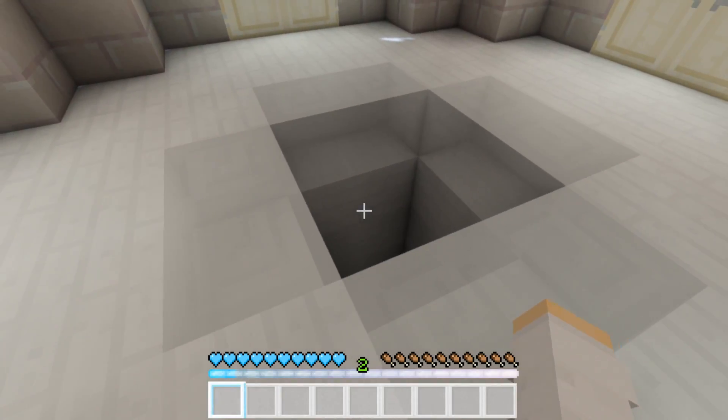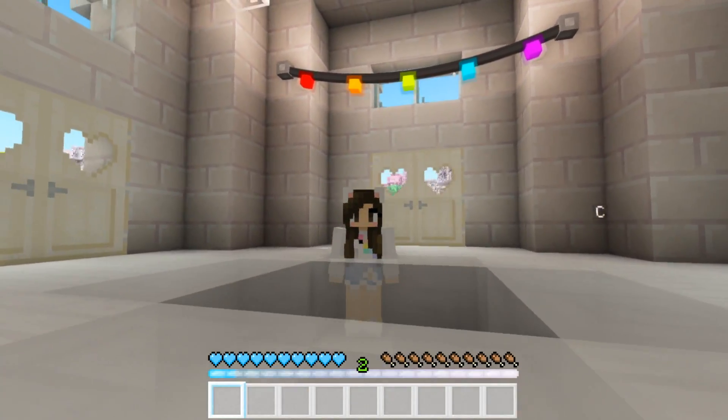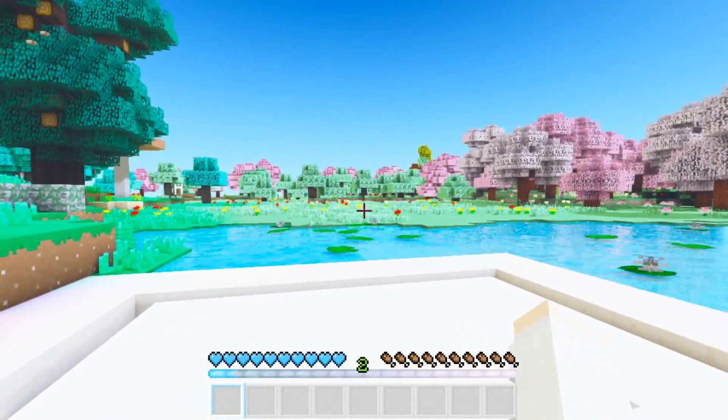If you're wondering how you get down from the tower, you simply just walk forward like this. I have these little cloud blocks surrounding the outside of the pit, so when you walk into one it slowly catches you and you don't die.